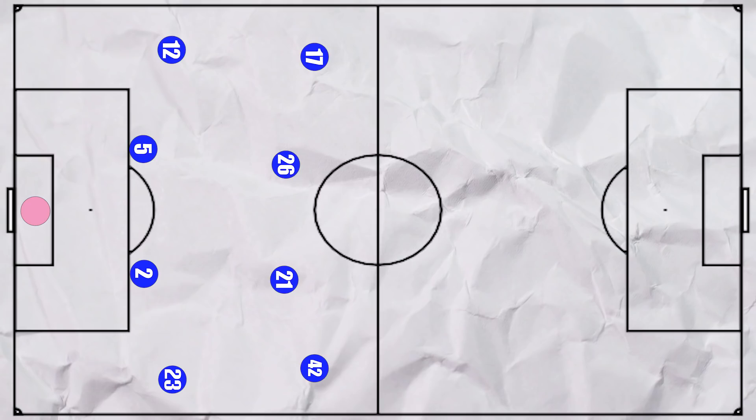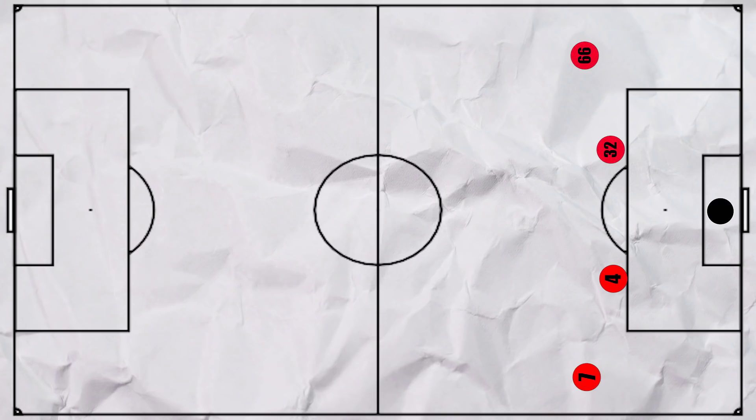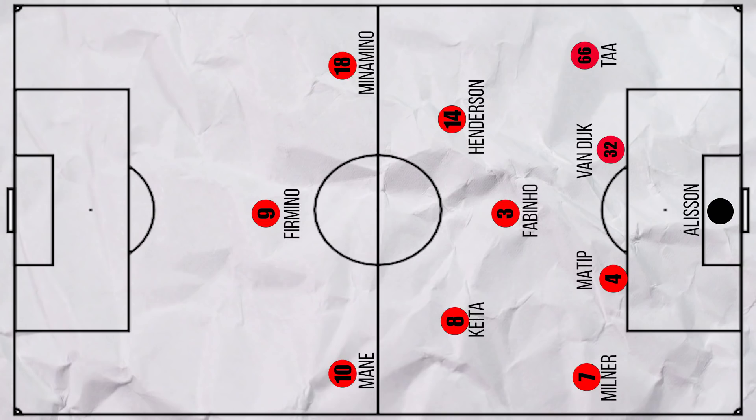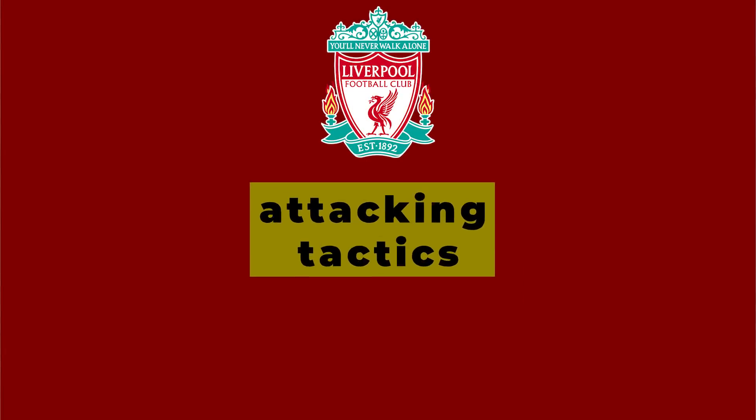A quick reminder of the formations: Everton lined up in Ancelotti's favoured 4-4-2, while Klopp stuck to his favoured 4-3-3. As Liverpool dominated the ball, let's assess how they attacked first.